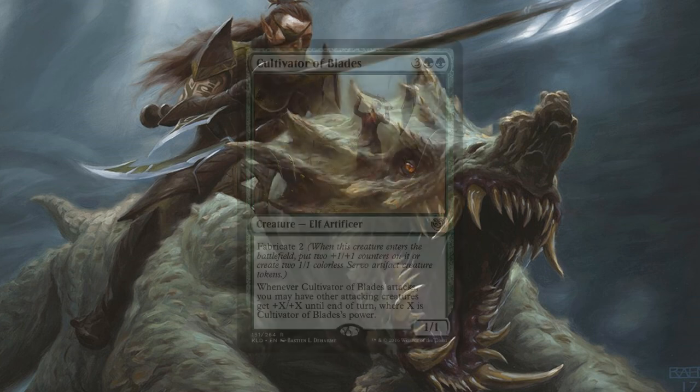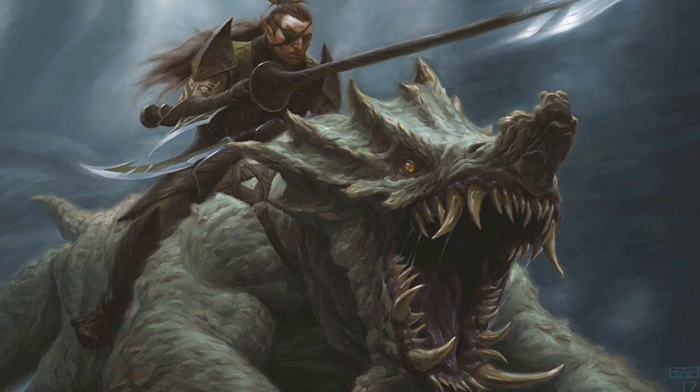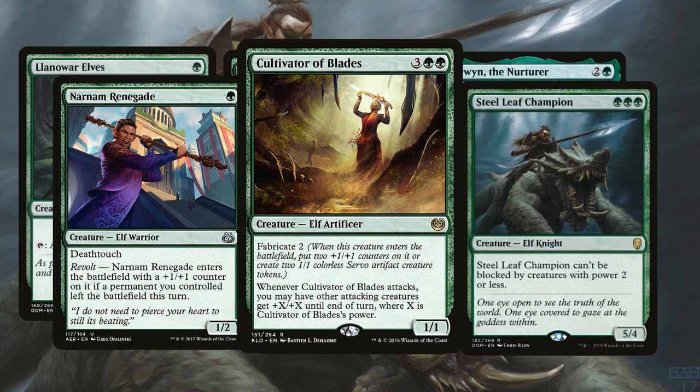The next one we're ramping for is Cultivator of Blades, a 1/1 elf for 3 generic and 2 green mana that has fabricate 2 — when it comes into the battlefield you either put 2 +1/+1 counters on it or create 2 1/1 colorless servo artifact creature tokens. Then whenever Cultivator of Blades attacks, you may have other attacking creatures get +X/+X until end of turn where X is Cultivator of Blades' power. So essentially we're getting as many elves on the battlefield as possible, dropping Cultivator of Blades with 2 +1/+1 counters, then swinging in — even our little Llanowar Elves mana dorks are now going to be 4/4s.